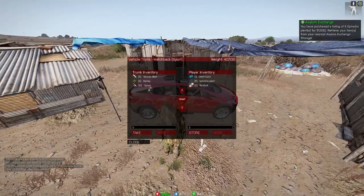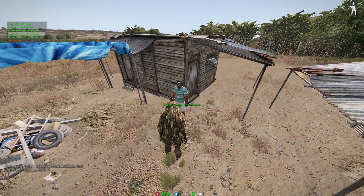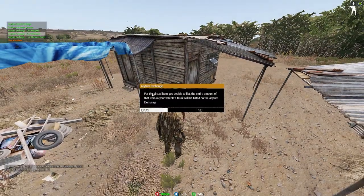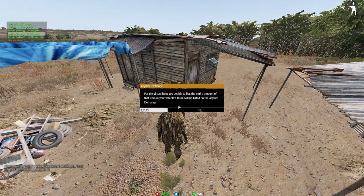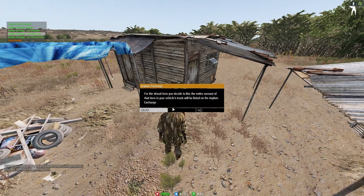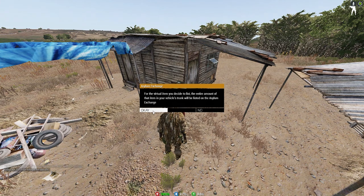Now if you want to list inventory from your vehicle, hit 'list resource.' It's going to list the entire amount — meaning if you have 20 of one item, it's going to list all 20 for the same exact price. So if you want to list only half of what you have, you need to take the rest out. I believe it goes off the vehicle closest to the exchange, so park one further away if you have multiple vehicles.